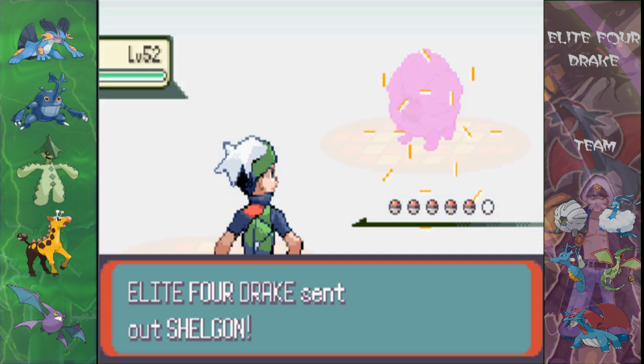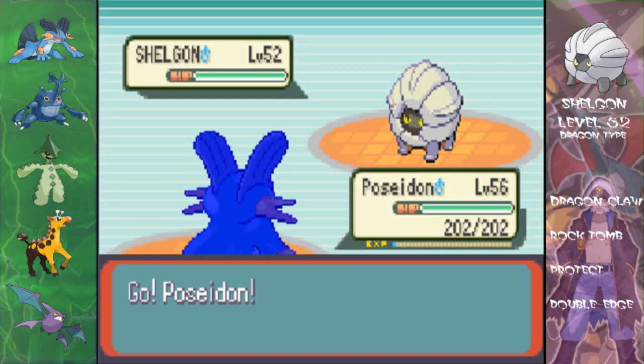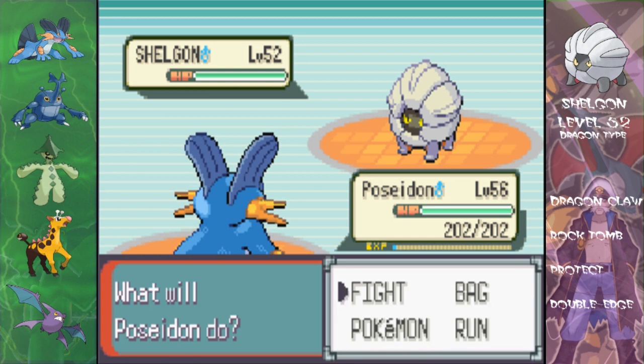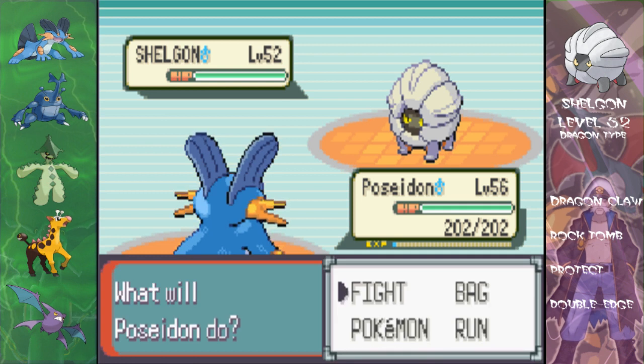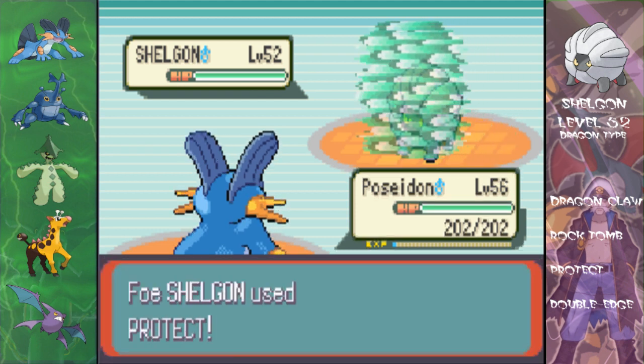This time we're taking on Drake of the Elite 4. First Pokemon is Shelgon, as you can see it's level 52. It's a dragon type as usual — this is his theme. Move set: Dragon Claw, Rock Tomb, Protect and Double Edge. Just a typical starter thing.